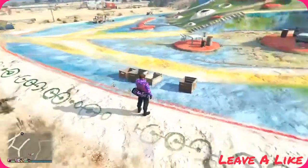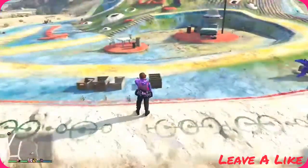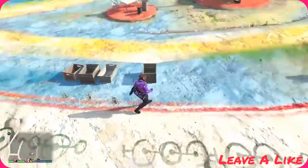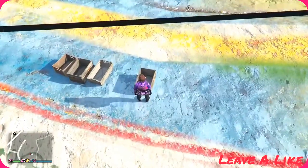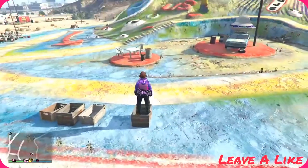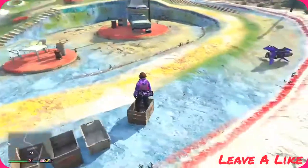You guys just want to go ahead and go on this side and find these four boxes. There's going to be three on the left and then one by itself over here. Go ahead and pick the one by itself — you're just going to want to walk up to it very slightly, don't push it, press your climb button and just hop right into it.